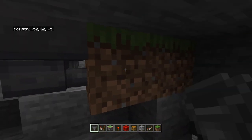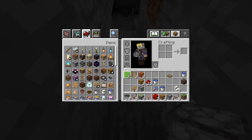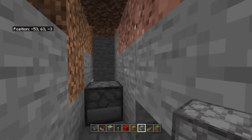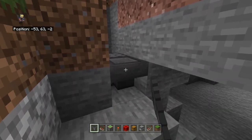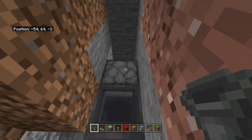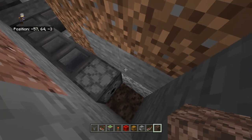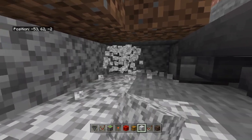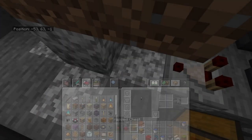Once you see the hoppers, go up and break this hopper, then reposition it so it faces into the block right here. Now it should feed into that block. Place a dispenser here, and hook up more hoppers going all the way toward that dispenser, making sure they all face into the dispenser. Then down here, place soul sand.